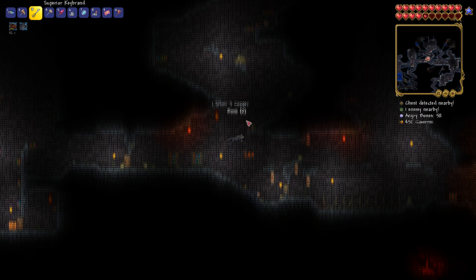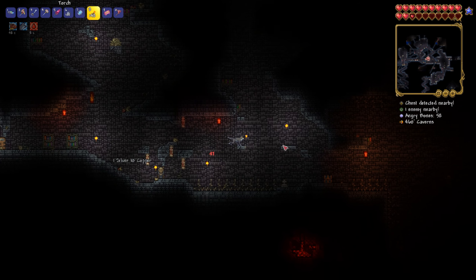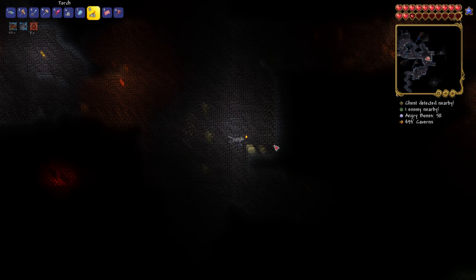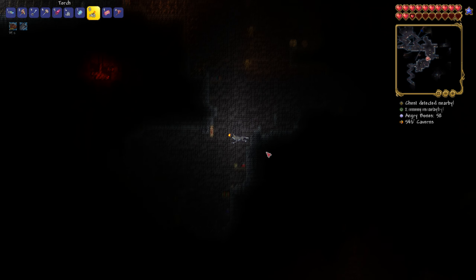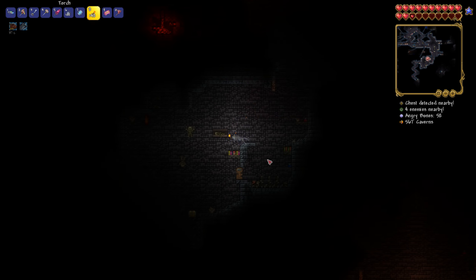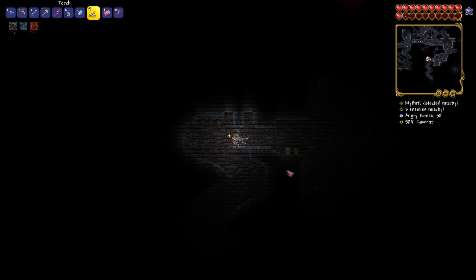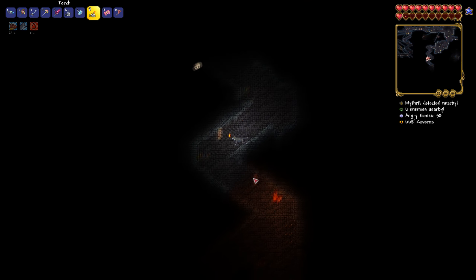So you just want to run down here and kill any of the Skeleton enemies down here. Now I'm not going to have the right ones spawning because I'm not post-Plantera, but you get the gist of it. They're all quite similar to what I've got down here, and there's quite a few dangerous things in the dungeon. But you should have explored most of it anyway after defeating Skeletron, so just run around and kill as many of those Skeletons as you can.